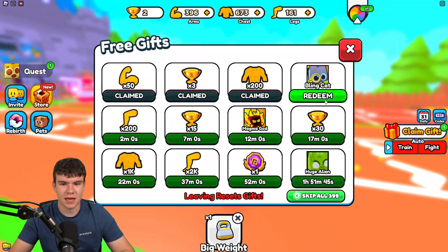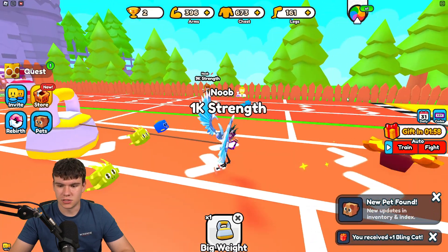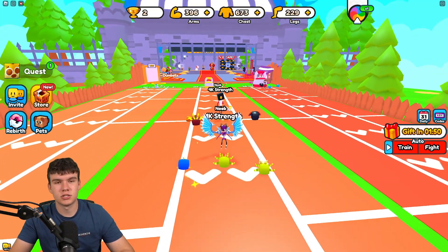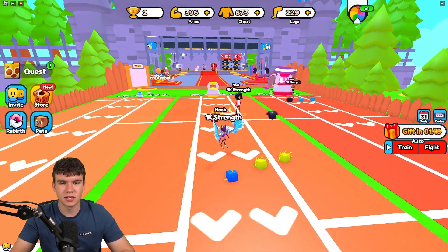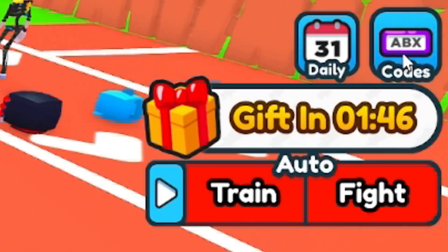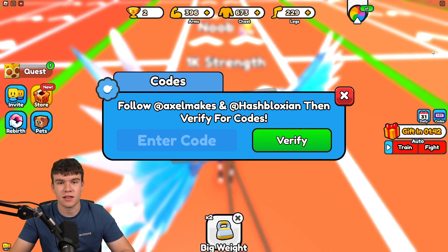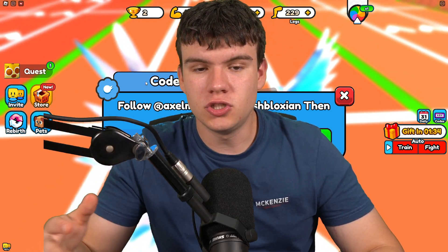I've got so many working codes to redeem in this game. To claim codes in Strength Simulator, go to the right, click on 'Manage Codes,' and the code menu will come up. Let's just get into it.